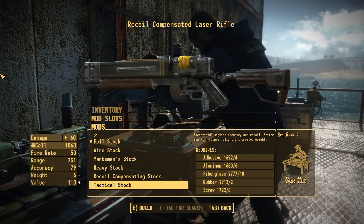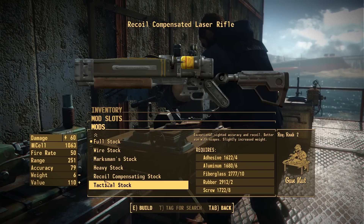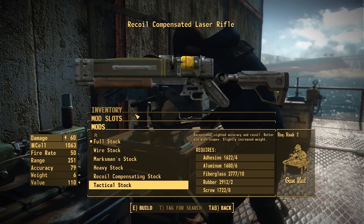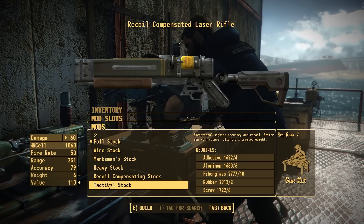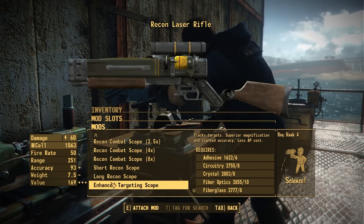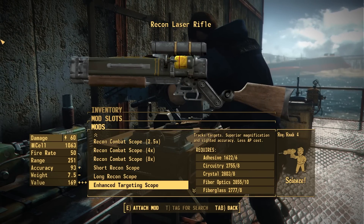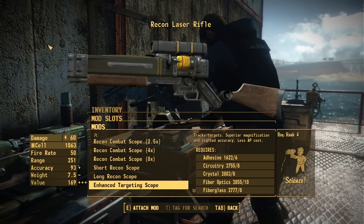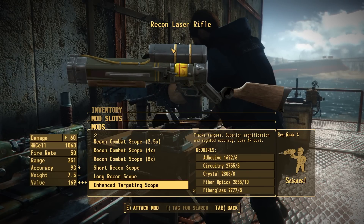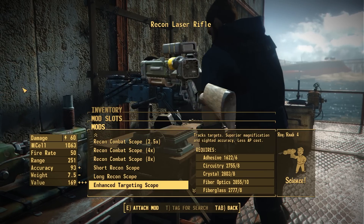We also have the tactical stock, which throws on that combat rifle style stock. Rather than choosing the lower mounted point, it's up higher — it ends up in about the same position on your shoulder but it wouldn't look right mounted lower. Let's throw on that heavy stock so we have the full wood furniture. We showed this off last time, but in case you didn't see it, we have the enhanced targeting scope — the classic New Vegas style laser scope — and with this whole configuration it's my favorite way to make the laser rifle right now. I also want to take this scope and throw it on the Institute laser with a retexture to make the yellow bits red to match.